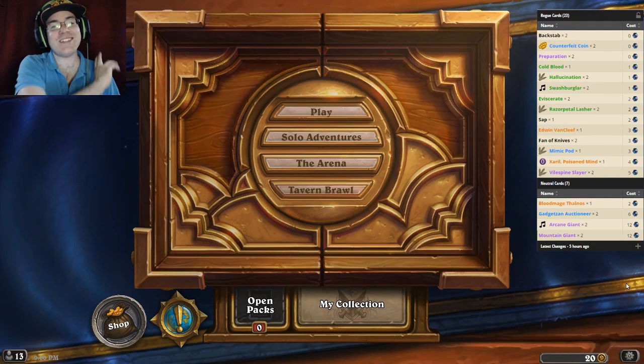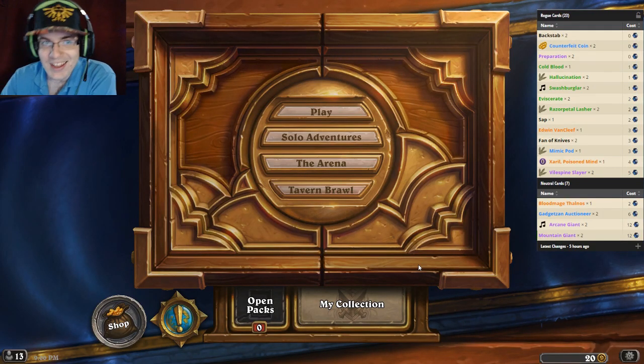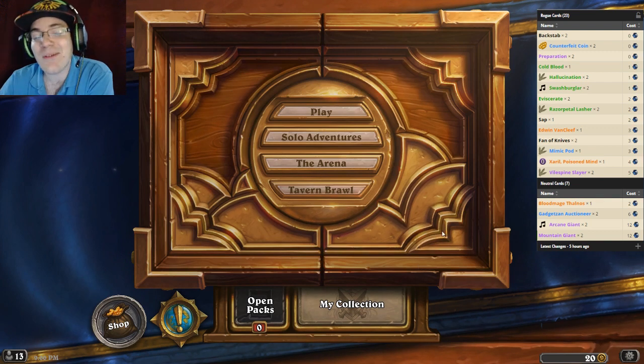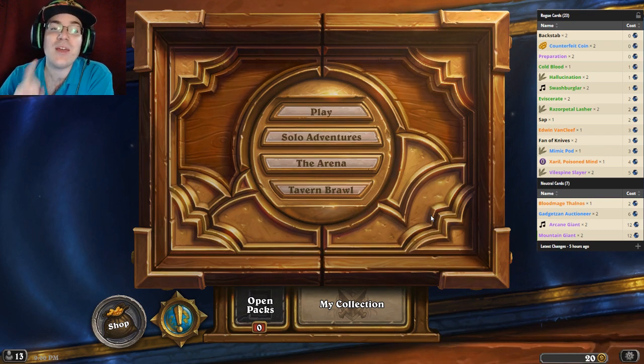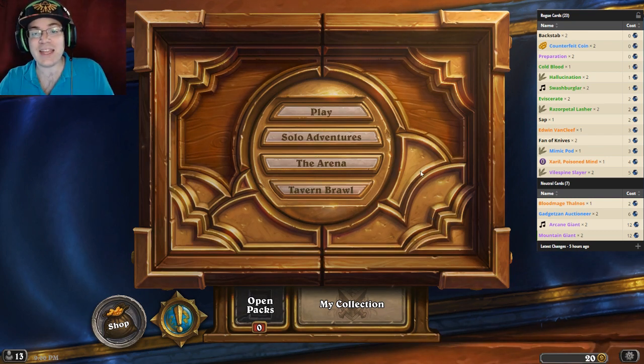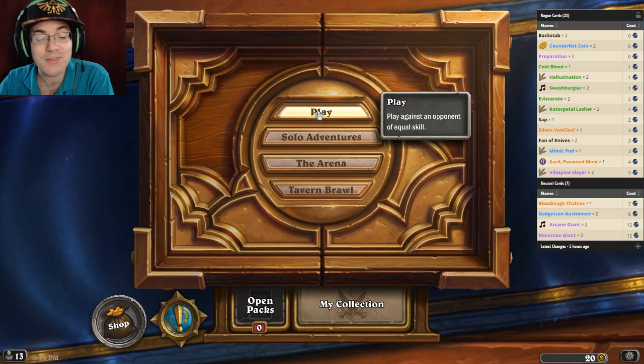Hey, what up, Legends? How's it going? Cue in Bacon here. Today for the deck showcase, I wanted to bring something pretty cool to the table, and I'm bringing a Miracle Rogue. It was made by a guy named Daniel Schwartz. Daniel, thank you very much if you're watching.